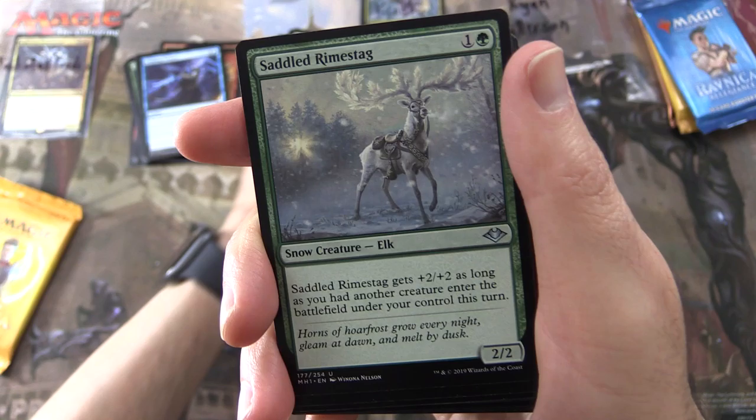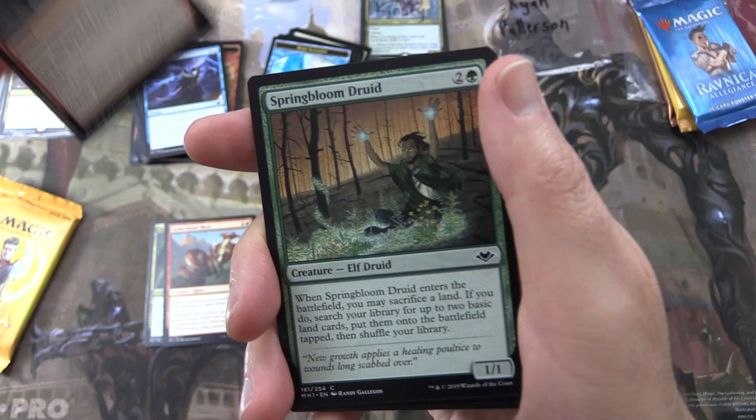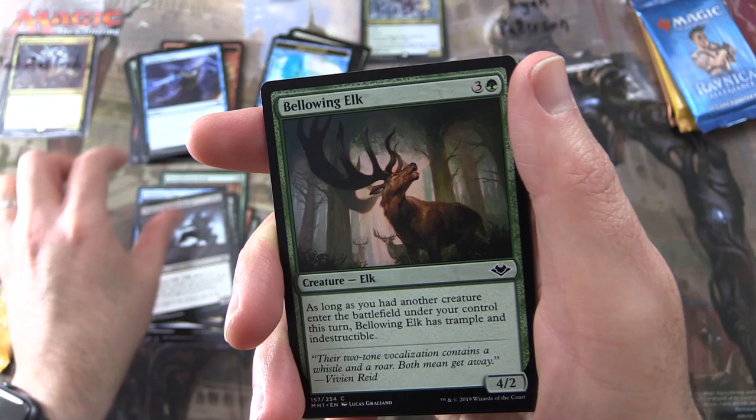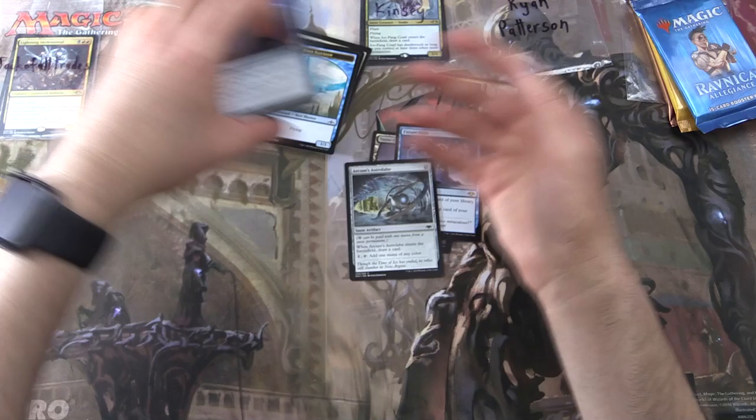Futuresight is an enchantment for five — play with the top card of your library revealed, and you may play the top card of your library. Uncommons: Saddled Rhyme Stag, Ingenious Infiltrator, Hollow Head Sliver. Commons: Geomancer's Gambit, Springbloom Druid, Arcum's Astrolabe again — that's a popular one — Pondering Mage, Rank Officer, Ninja of the New Moon, Bellowing Elk, Bogardan Dragonheart, Ephemerate, and Choking Tethers.